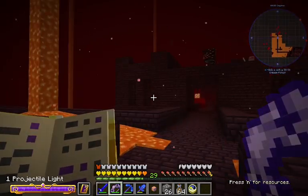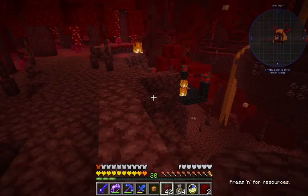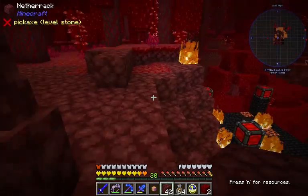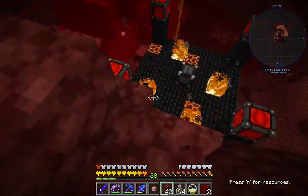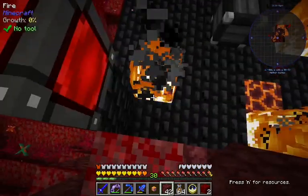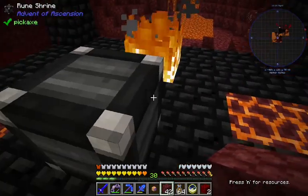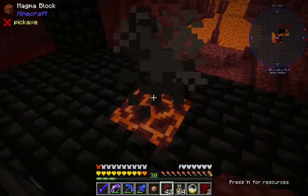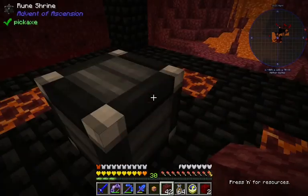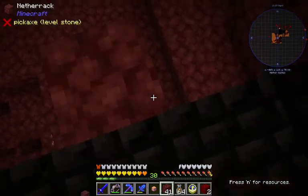I think that's just a woody skeleton with a very sleek hat and possibly a backpack. Could be a piglin? Something else? I found something. Let's see what is this — fire rune post. Rune shrine. What do we do with this? Do we use those runes on it? Probably not the best idea to stay at this place.